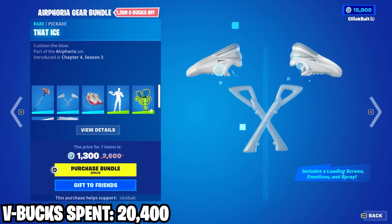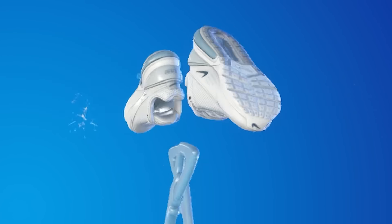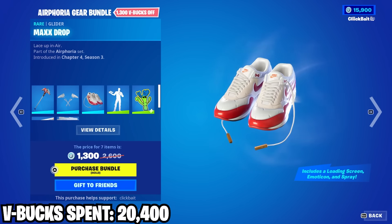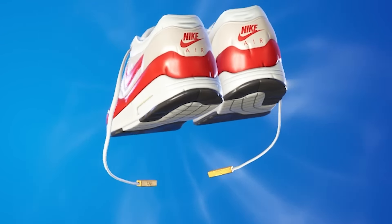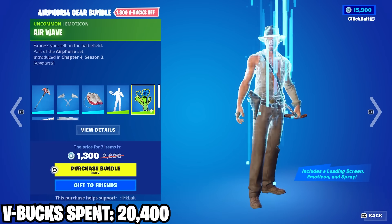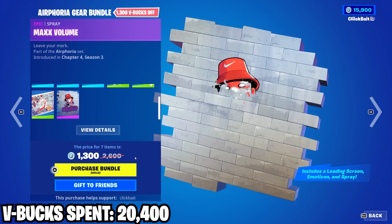Along with that, we got the gear bundle. That pickaxe is kind of ass, not going to lie. This one's cool though — got some jiggle animations. And the glider has to be the coolest part by far. That's simultaneously the stupidest and the coolest thing I've ever seen. I'm just somebody who doesn't really care about shoes, but I gotta say they did a pretty good job on this set.